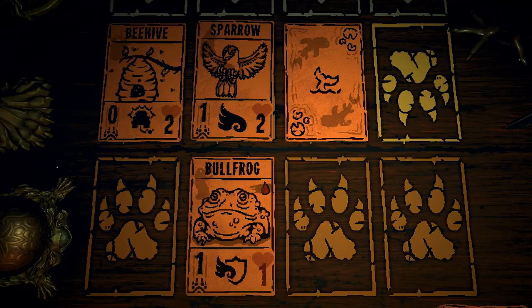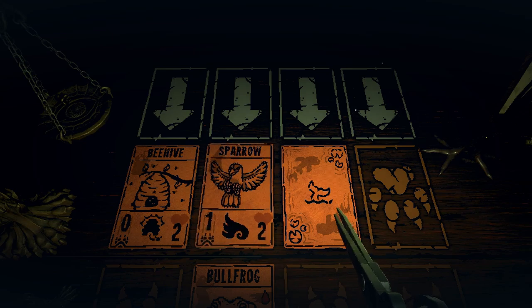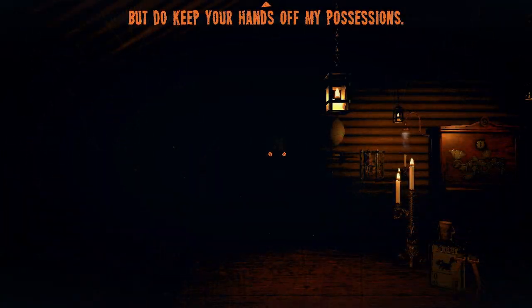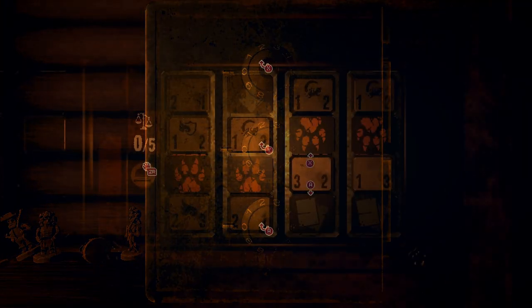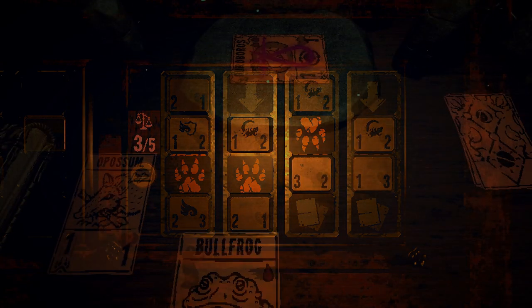Just like in many other roguelike deck builders, every now and then between encounters you will get the chance to add, remove or enhance cards from your deck, grab one-use items or even acquire totems which will possibly improve certain cards. In between runs, you are free to stand up from the table and explore your surroundings, which will present you with all manner of puzzles that may not be solvable at that very moment — you might need to come back to them after uncovering a clue in a later run. Though I started feeling very lost, the game does an excellent job at giving you a nudge in the right direction.